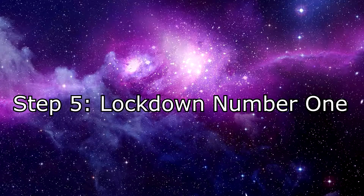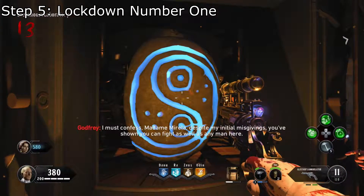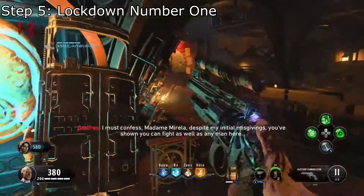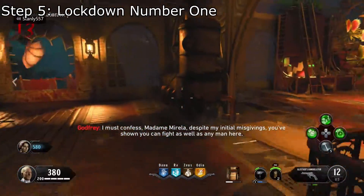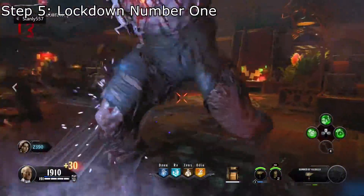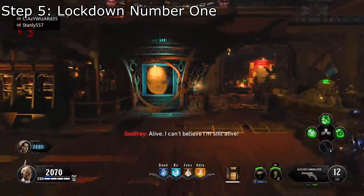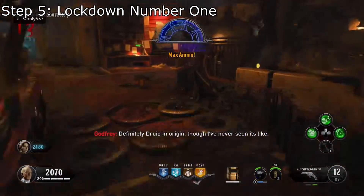Step 5: Lockdown number one. The first of three lockdowns can now begin. Under the telescope, you'll find a druid slab. Every player must interact with the tablet for a full three seconds. Once you do, the tablet will fly out of its holding place. This will require the players to fight off zombies, vampires, super vampires, catalysts, and werewolves inside of the laboratory. Once enough have been destroyed, you'll be able to pick up the first tablet and move on to the next step of the easter egg.